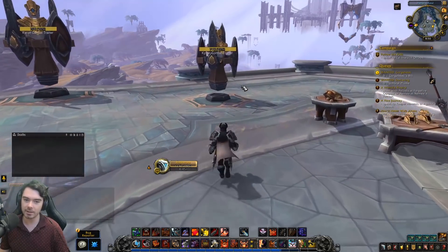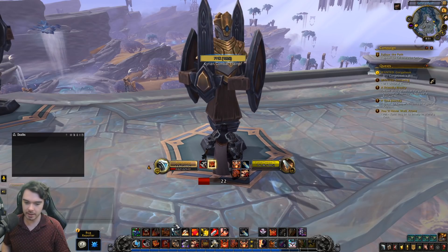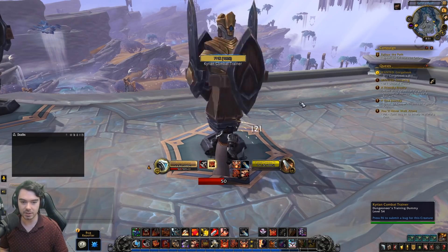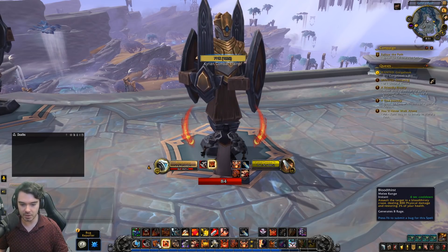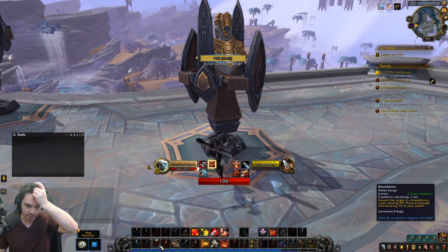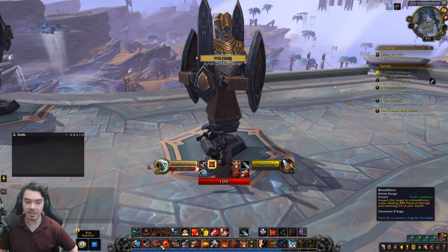The way Fury Warrior works: your melee attacks hit relatively hard and generate rage. The big goal is generating as much rage as possible, because our spender is Rampage — it does a ton of damage, costs 80 rage, and unleashes a series of four brutal strikes for 1356 physical damage total. Our main builder is Bloodthirst, which you can use every third GCD, doing around 400 physical damage.